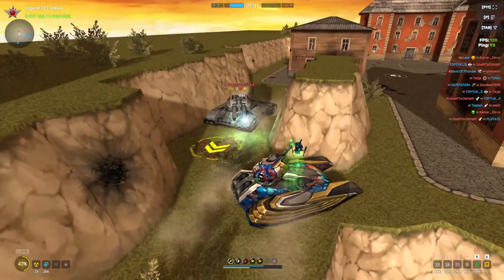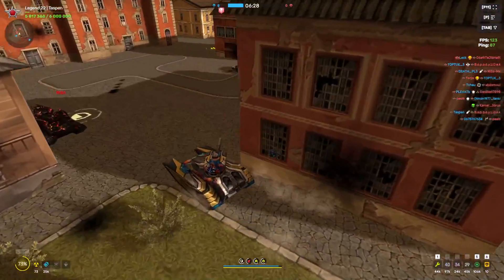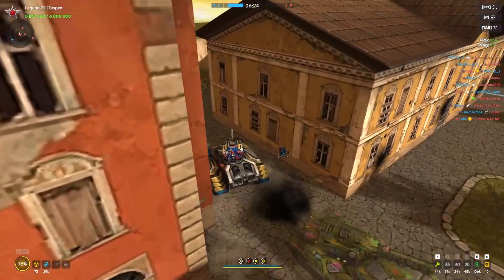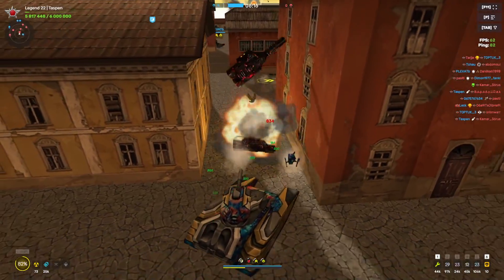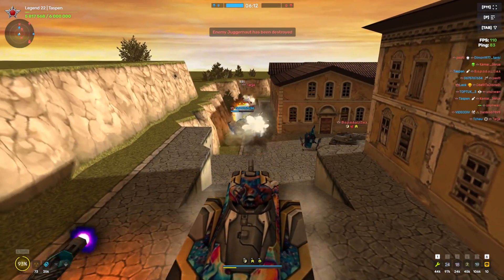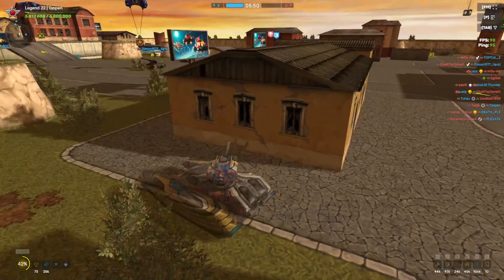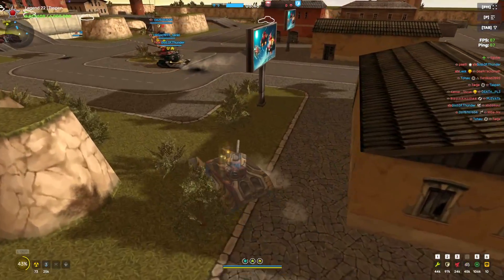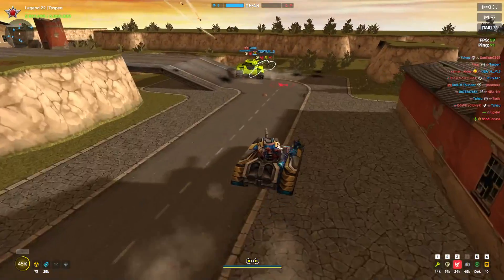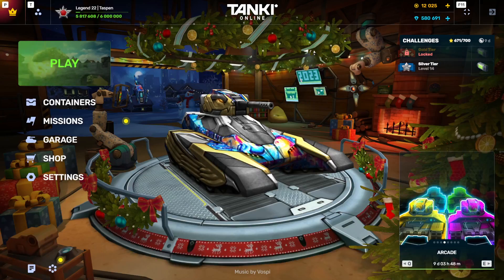Oh wait, nice — juggernaut's here. My teammate saved me. Let's go into the base and kill the juggernaut — look at him hiding in the back, that's so cringe, this juggernaut is scared. Let's go in — boom, we want to kill the juggernaut one more time and we win. Look at that, the juggernaut's rushing us. He should be dead any second now — there we go, GG!